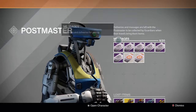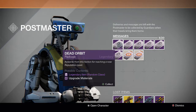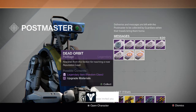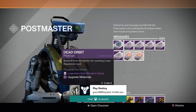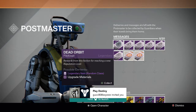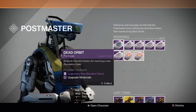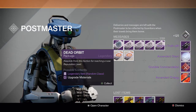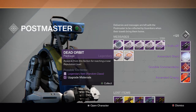Here we go, here's my six packages I've been saving up for Dead Orbit, trying to get the last couple shaders I need. That guy invited me but I'm trying to record a video, sorry. For the first one we get a Broken Truth sniper rifle, an ascendant shard, a crucible combination, and ascendant energy.